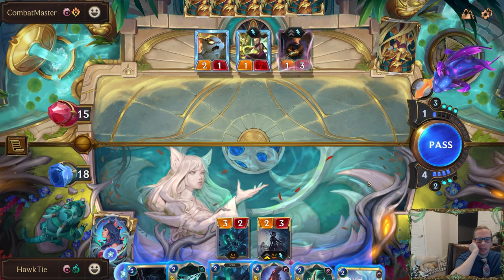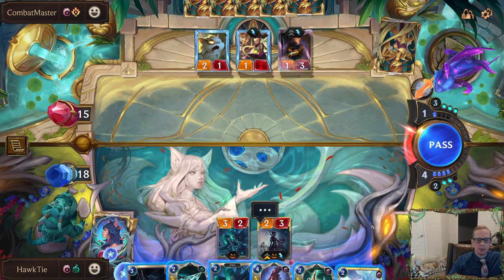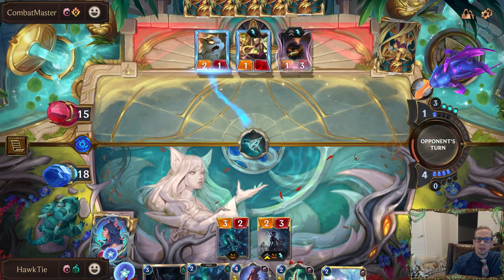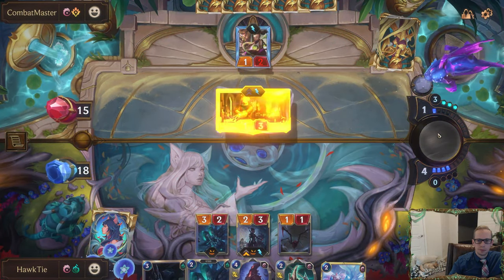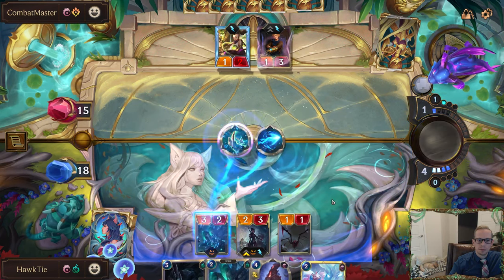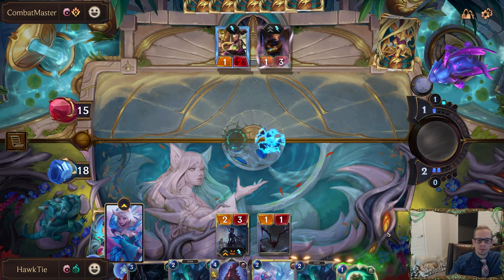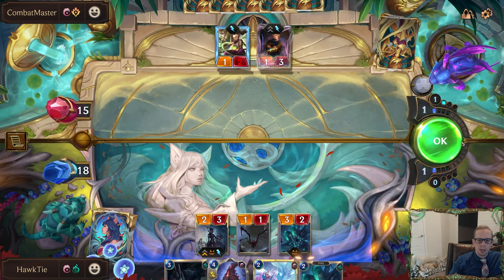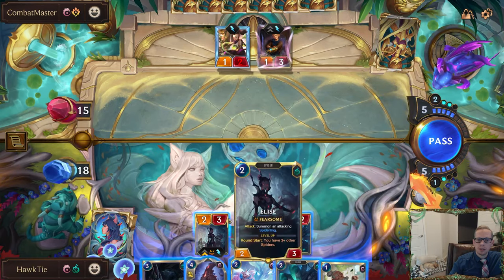I'm really one mana short from leveling up Elise this round — trying to think how we can level her up. It doesn't really seem like we're going to be able to. I can't really think of a way to level up Elise. This keeps them from getting a free target towards leveling up Ezreal. That was really dumb — I don't know why I put in that one instead. That was a really bad decision.